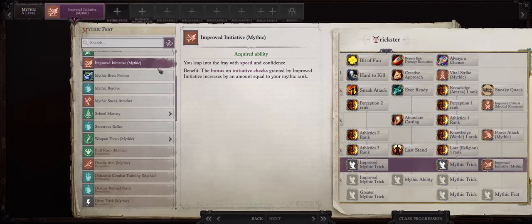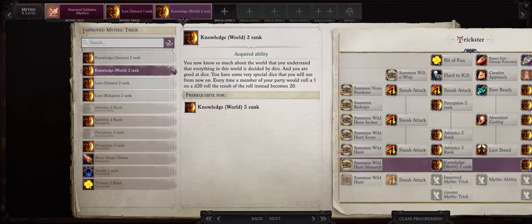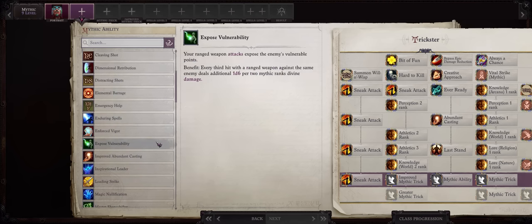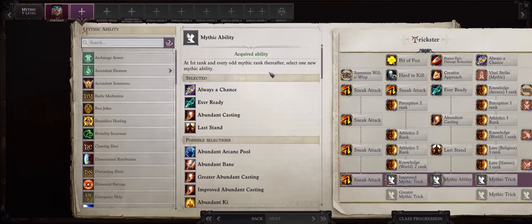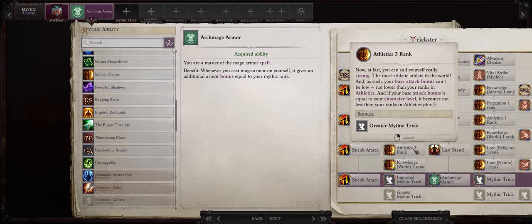For Mythic 8, Mythic Initiative to guarantee we go first, even against a Demon Lord. Then Lore: Nature Rank 1 and Knowledge: World Rank 2 for even higher critical chance — so now we have 55% critical chance. For Mythic 9, you can truly pick any Mythic ability you want; the ones we have left don't matter much for us. If you want higher AC, go with Archmage Armor. As for Rupture Restraints and Unstoppable, through the Athletics tricks we'll always be making saves against enemy debuffs and crowd control effects. There's Unrelenting Assault too, but when it comes to Vital Strike you're basically destroying everything in one round anyways.